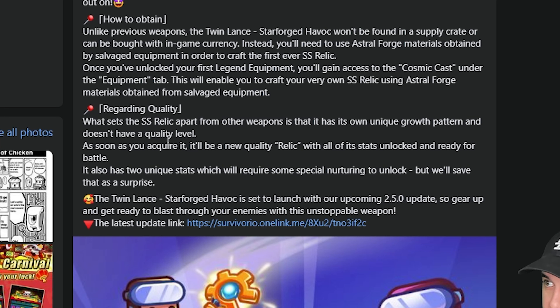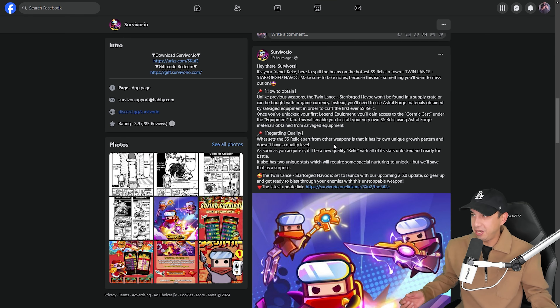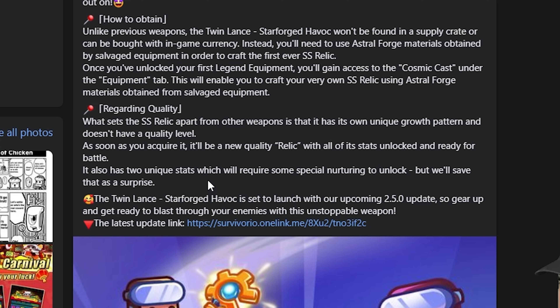Regarding quality, what sets the SS relic apart from other weapons is that it has its own unique growth pattern and doesn't have a quality level — so no excellent, no epic, no legendary. It's just an SS relic. It also has two unique stats that will require some special nurturing to unlock.